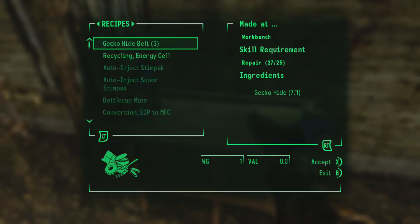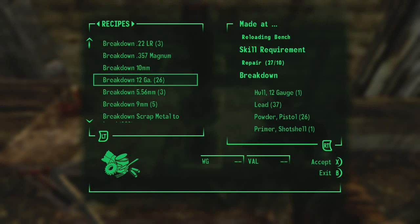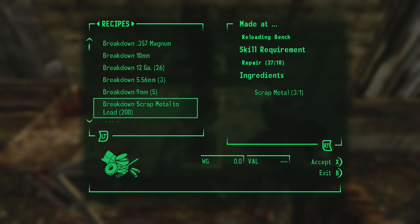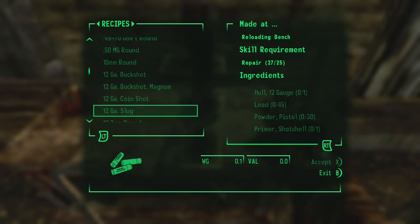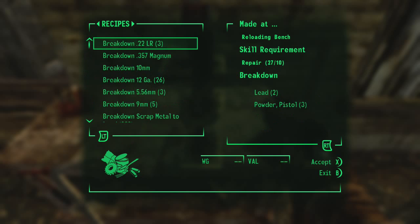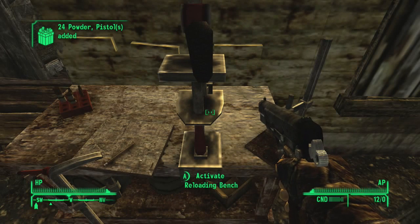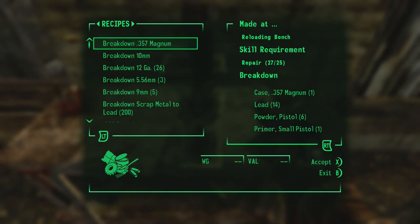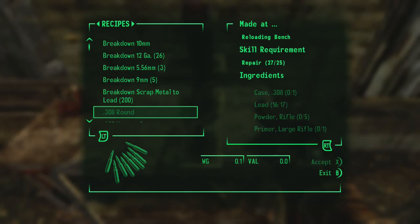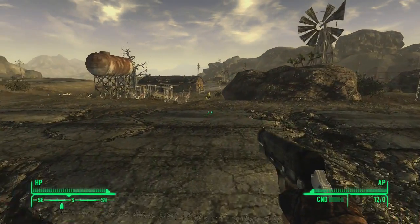Let's see what I can do here. Recycle energy cells — those I don't want to do. Let's see what I've got for the shells. I don't have any primers though. I could break down these .22 rounds because they're basically useless if you're into guns anyway. They have some use, but not really, so it's better just to break them down.